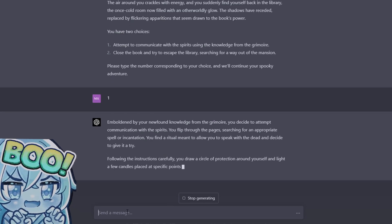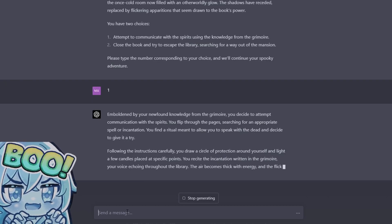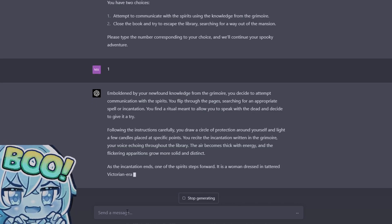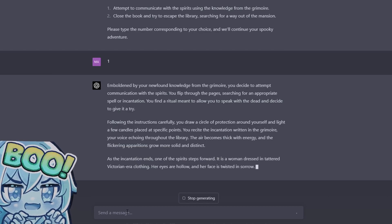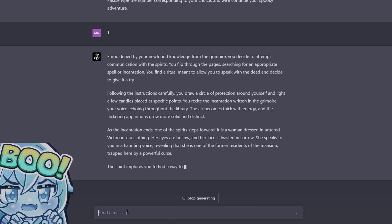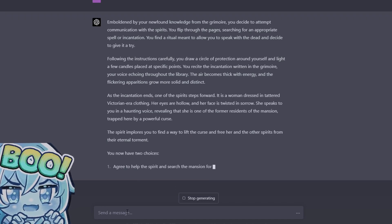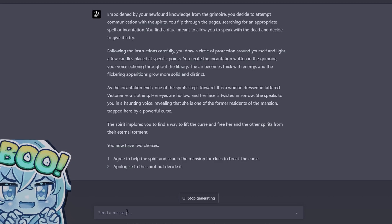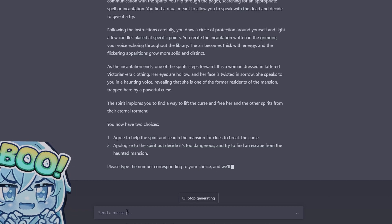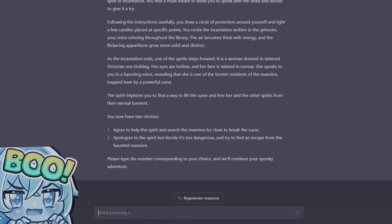You find a ritual meant to allow you to speak with the dead and decide to give it a try. Following the instructions carefully, you draw a circle of protection around yourself and light a few candles placed at specific points. You recite the incantations written in the grimoire, your voice echoing through the library. The air becomes thick with energy and the flickering apparitions grow more solid and distinct. As the incantation ends, one of the spirits steps forward — it's a woman dressed in tattered Victorian-era clothing, her eyes hollow and her face twisted in sorrow.